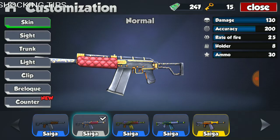Fire rate is lower by 0.8 points, which isn't that big, but it actually does seem like a lot once you start using it. And then the holder has 4 less rounds per magazine, and total ammo is 20 less rounds per revival.